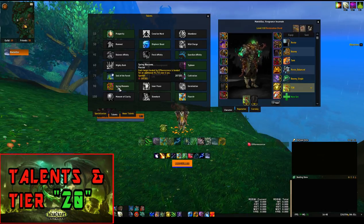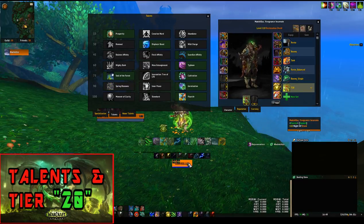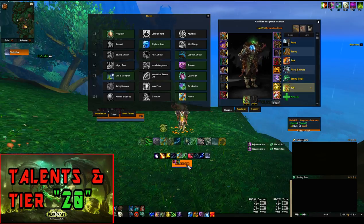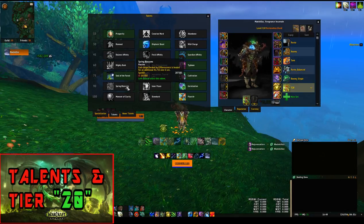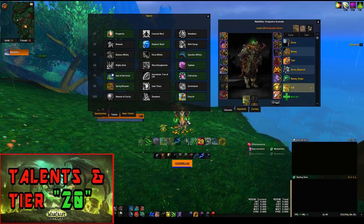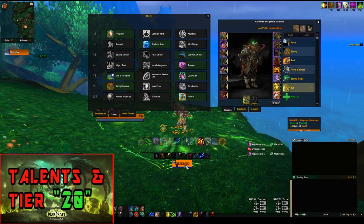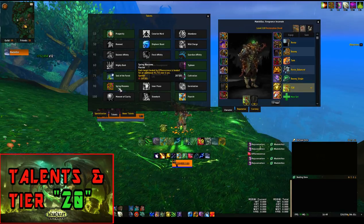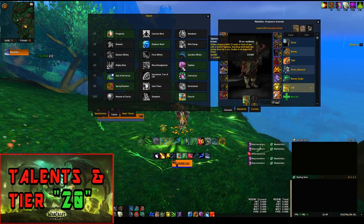Spring Blossoms is also a way to save mana. With Germination I tend to go crazy rejuvenating everyone and spending a lot of mana. For fights like Sisters of the Moon — which can last up to nine minutes — or Desolate Host where mana can be an issue if your DPS is low, Spring Blossoms will save mana because you won't be spamming double Rejuvenations on everyone. It's a personal choice, but I find Spring Blossoms to be a big mana saver.